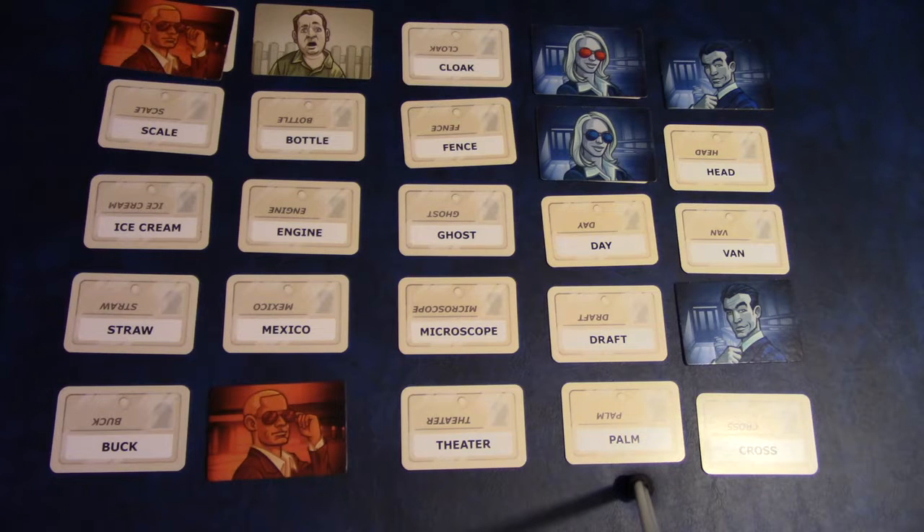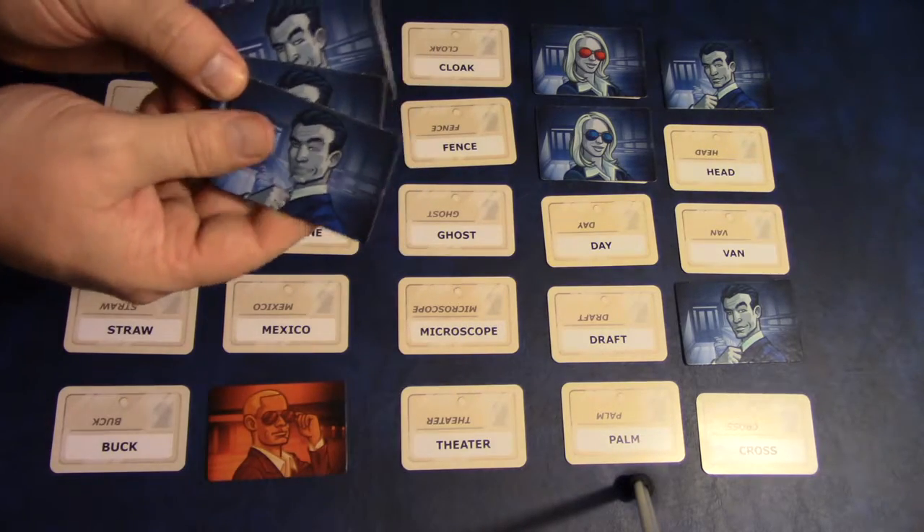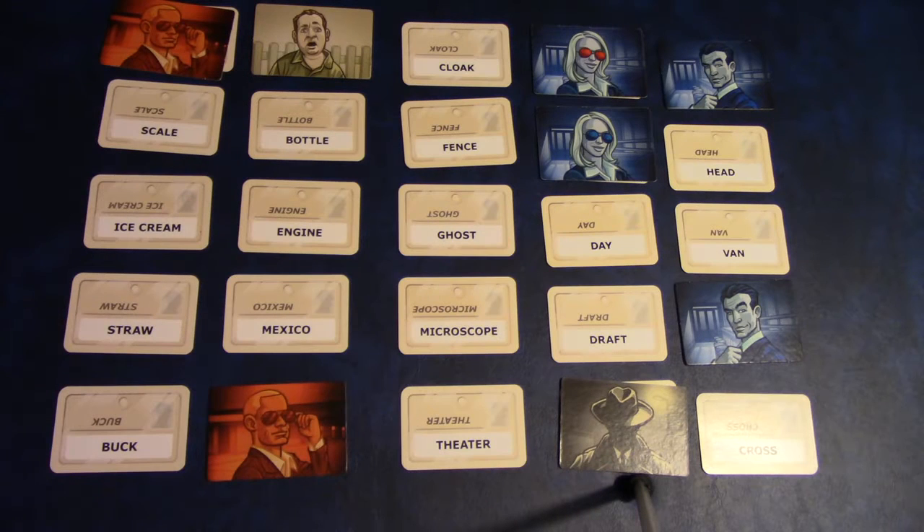Their turn is now over — blue team is in the lead, four to two. Play alternates back and forth until one team runs out of all their operatives, or someone accidentally picks the assassin. If you get rid of all your operatives first, you're the winner. If you pick the assassin, your team immediately loses. And that's how you play Codenames.